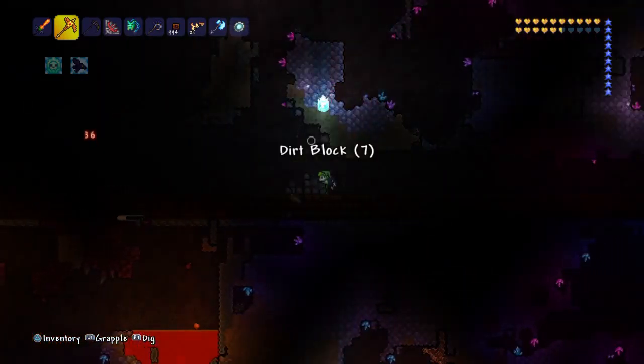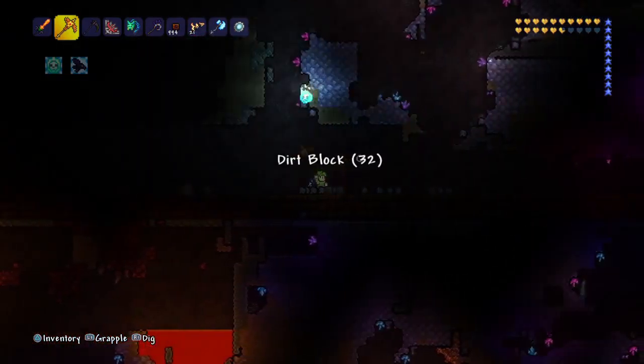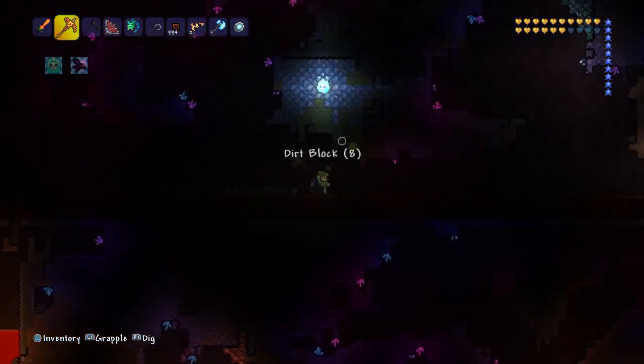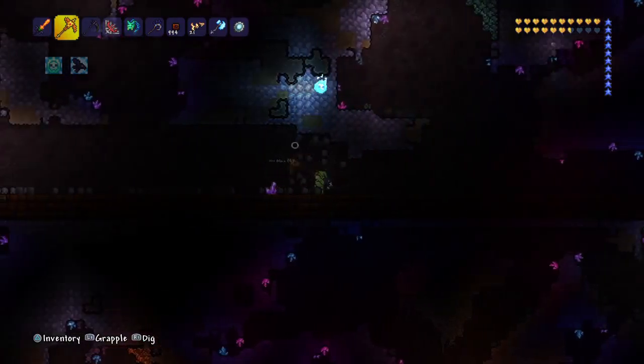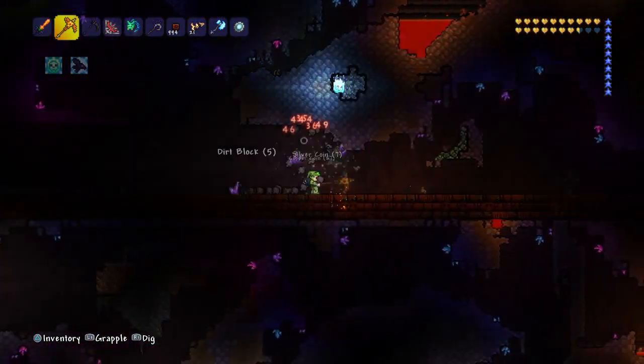Throwing — throwing oranges! Okay, we gotta throw oranges in the video. We throw things. Where do we throw them from? A height! Yes! We go on top of a building.